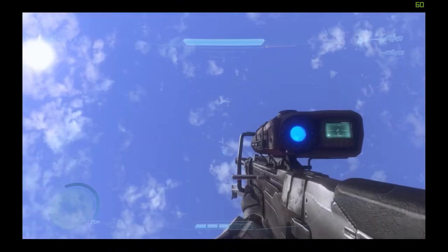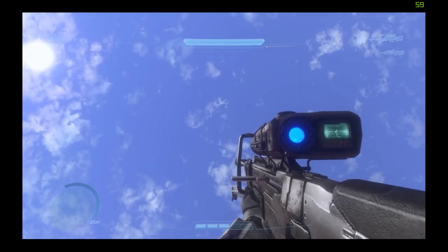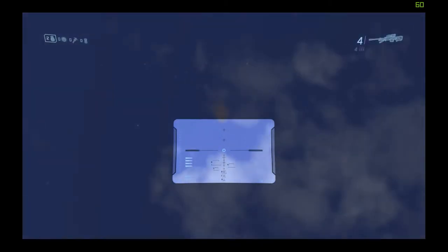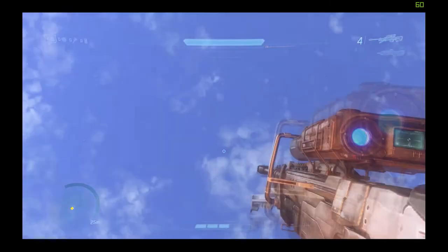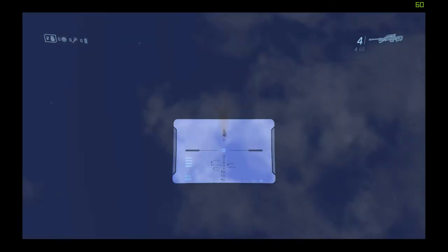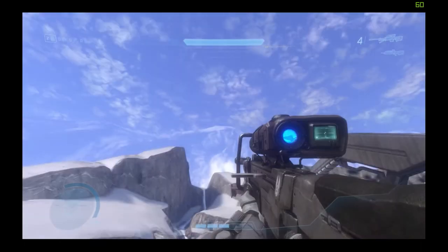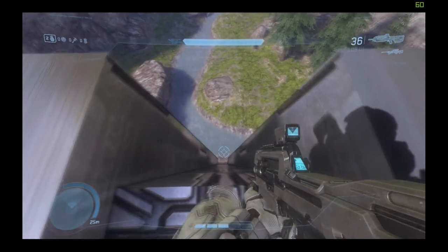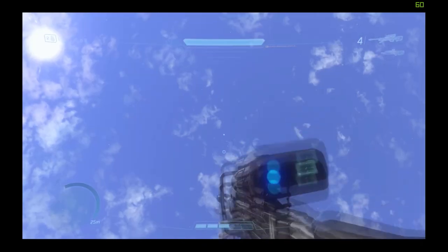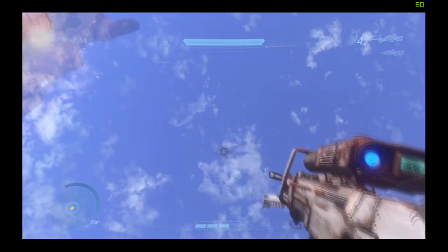You're going to want to aim straight up with your sniper rifle. You're going to throw a grenade by pressing F. What you're going to do is shoot that as fast as you can. Once that cloud appears you're going to aim right in the middle of that and do the same thing again. The goal here is to practice your aiming. If you do manage to miss, you have to start over by aiming straight up again — throw a grenade, shoot, and continue.